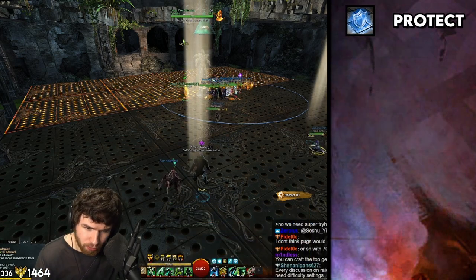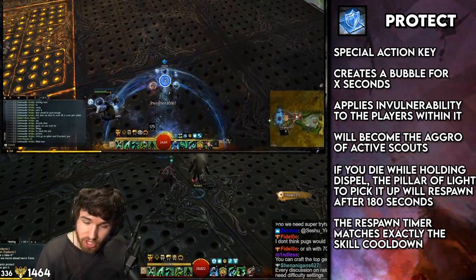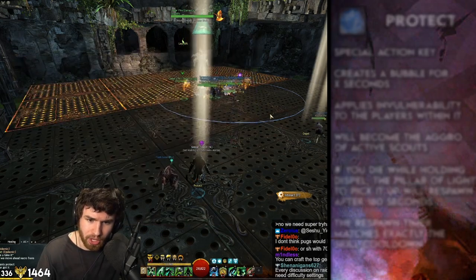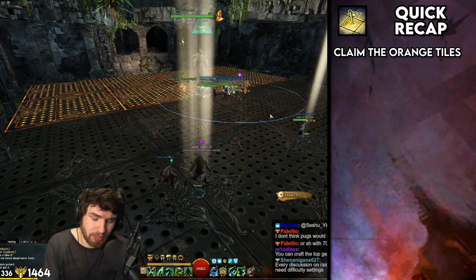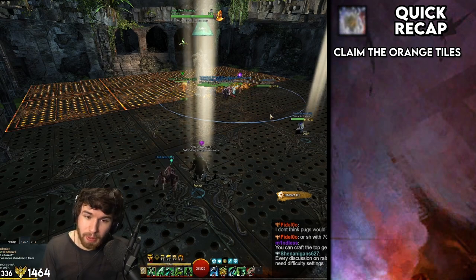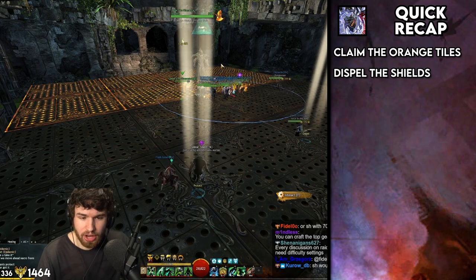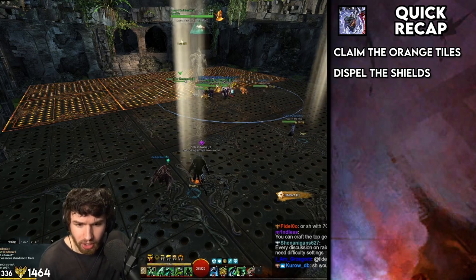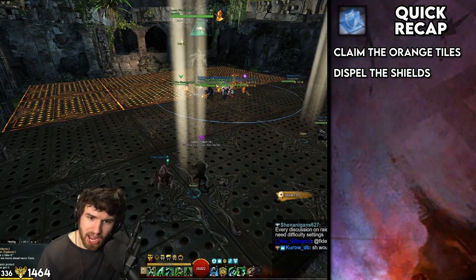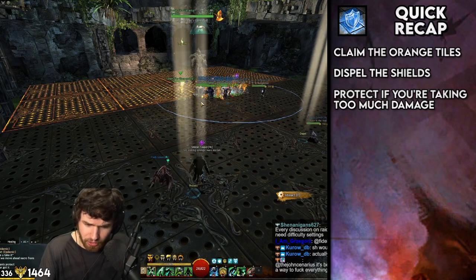Finally, we have Protect, which puts out an invulnerability field that makes everyone completely invulnerable. Not always necessary to use, but it can be sometimes. In summary: Claim the orange tiles so you can stand on them. Dispel the little adds — four adds spawn at the start and will randomly get a shield, so dispel the shield, otherwise they take a lot longer to kill. And use Protect if things go really badly.